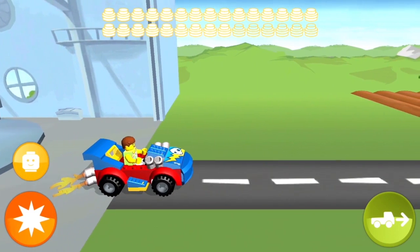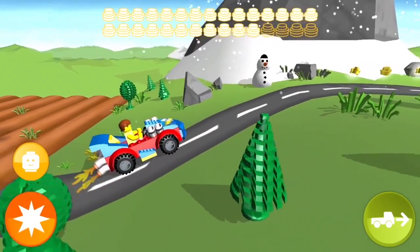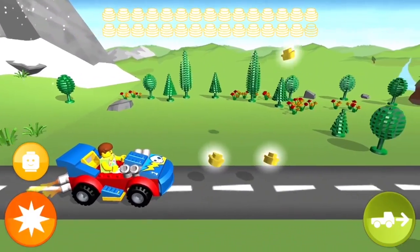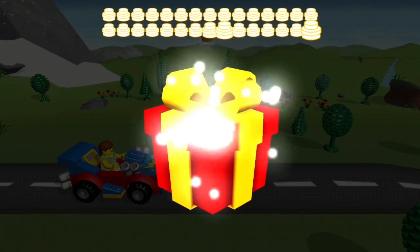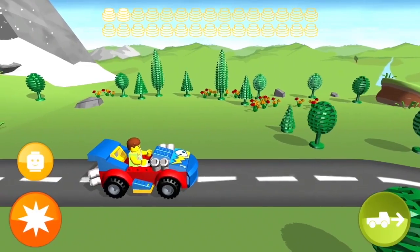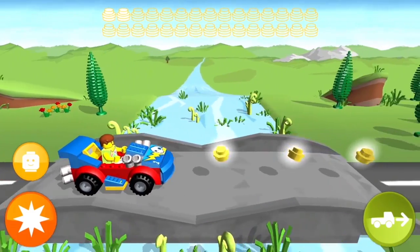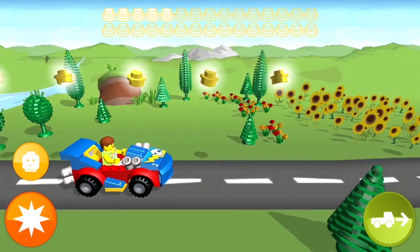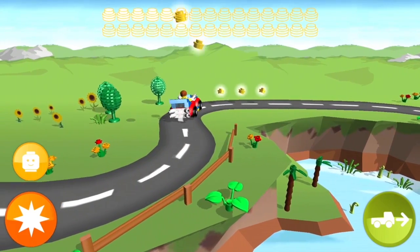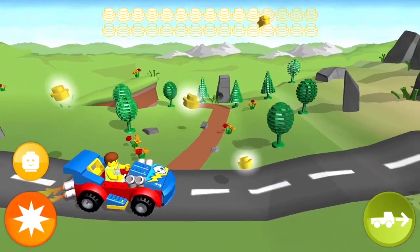Look at the exhaust breathing fire! Wow, look at the snow — winter wonderland over there. More gold coins, another present. Some kind of a snack stand or something — we collected it. This is a lot of fun. We're still not able to get those coins up high, but I'm sure we'll figure that out later. The track is different but all you have to do is press the gas and they follow the track.